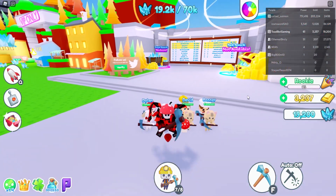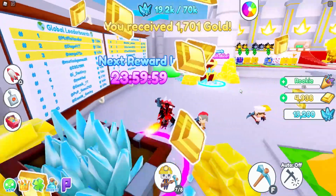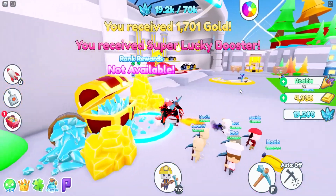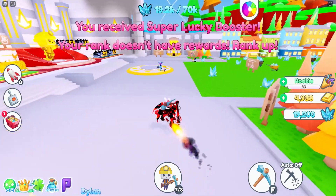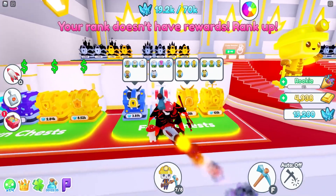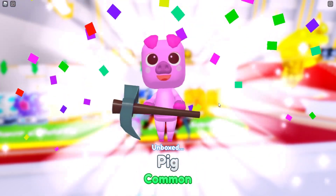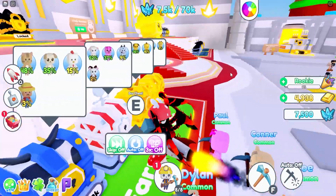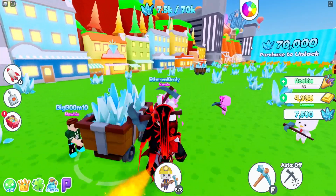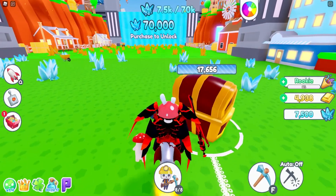I joined the group to check the group reward because Noah said it's really OP. Group rewards: 1,700 gold and a super lucky boost! My rank rewards aren't available yet — I ranked up to Rookie so far, but still grinding. Let's go ahead and get one more unit — this one costs 11,000. We got ourselves a pig! That's so cute. Pig does 28 damage — he's pretty insane. Let's attack this chest and go back to the grind.